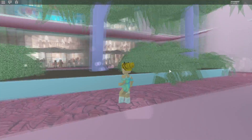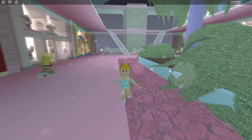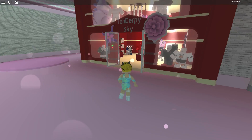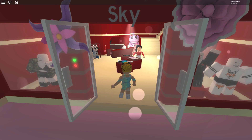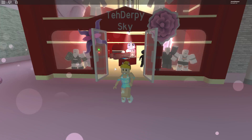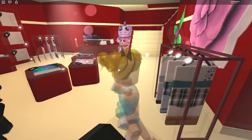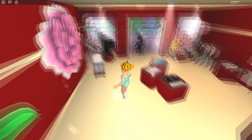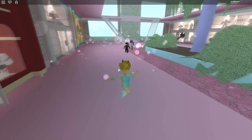The place looks different - it looks very much like a mall now, and there are these pretty little circles floating around. The big thing is the stores look completely different, and you can now add decorations to your store, although it is a game pass.